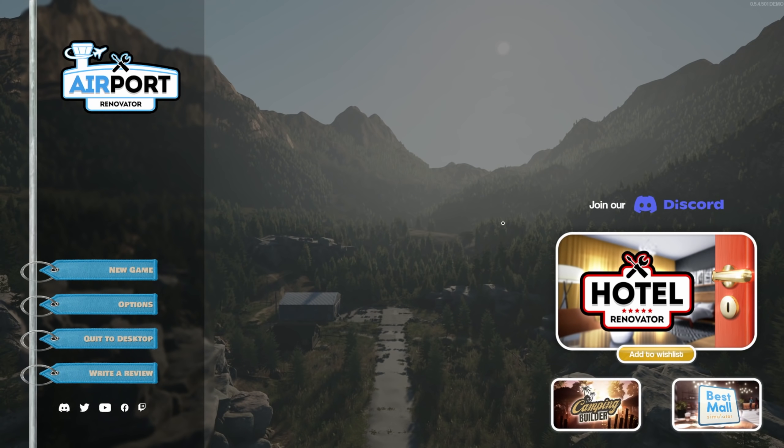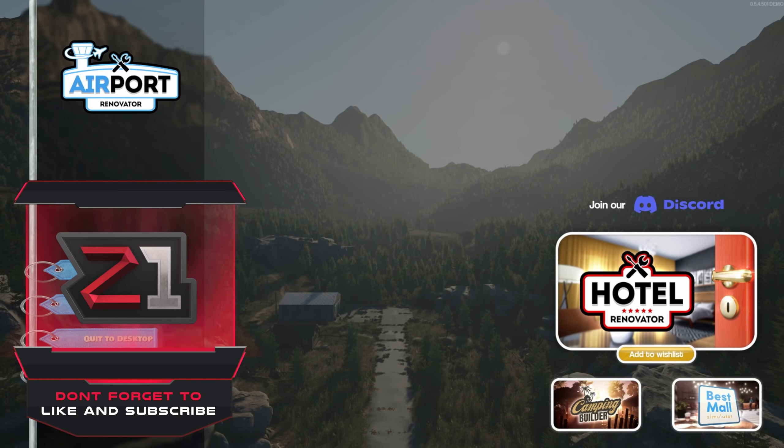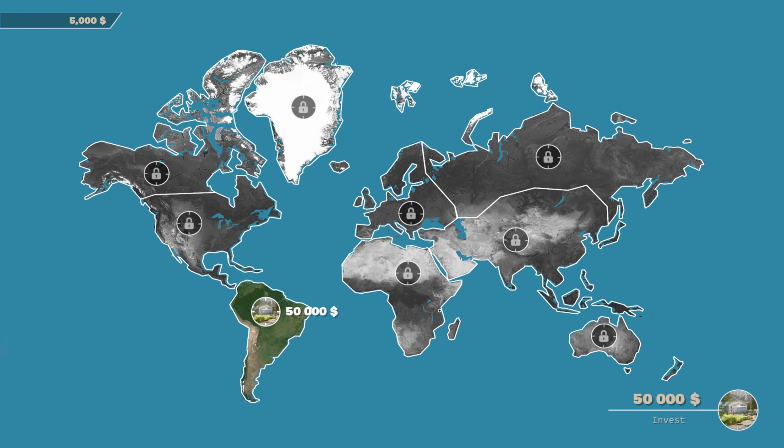What's going on everybody, Z here and welcome to a new game — actually this is going to be a new demo that you're going to be able to play. I'll have a link down below but it doesn't come out until October 1st, so you have to watch it here first. Get excited and then go over there, wishlist it to get a download. This is Airport Renovator, so you can imagine what we're going to do — clean it up, make it super fancy, super nice. Let's hop on in, hopefully you guys enjoy. If you do, like, subscribe, all the things.